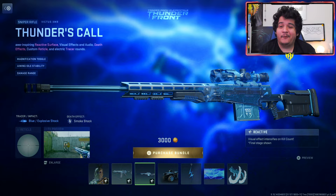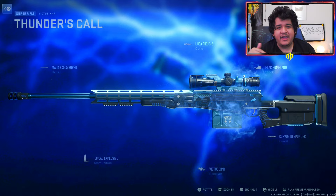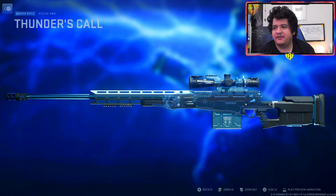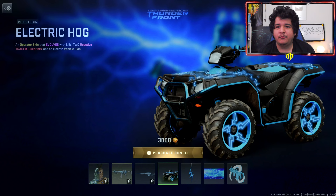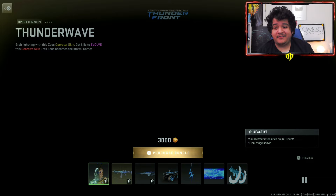The Victus XMR has a 0.50 cal explosive ammunition attachment, so you might be able to put these tracers on other snipers — I'll confirm that when I buy the bundle. Other than that, it's the thunder effect on the Victus XMR and it looks pretty rad. We also have the electric hog with electricity on it for Warzone. We've got the weapon charm Blue Bolt, the Electro Strike loading screen, and the Circuit Breaker emblem — all for 3,000 COD points.